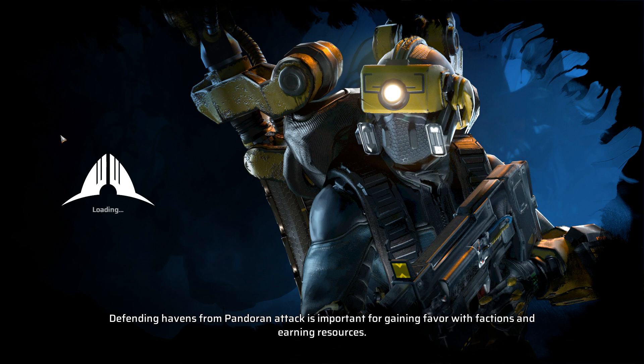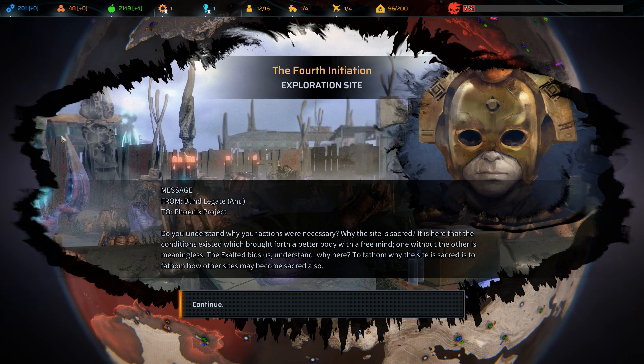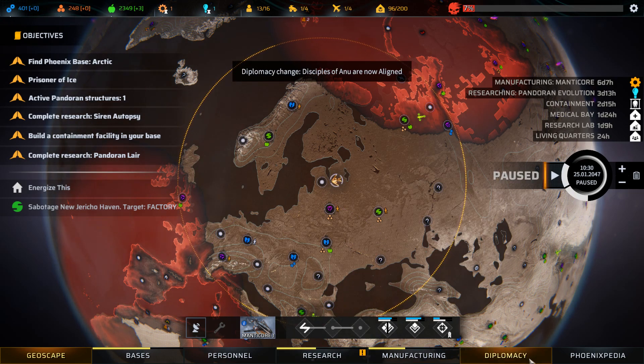I hope the Disciples appreciate what we've done here today. Tiny ended up three XP short. I wonder how long before New Jericho declares open war on us and attacks our bases. There's not really anything we could say — the Disciples told us to kill their guys, so we did. Your actions were necessary. Why is the site sacred? It is here that the conditions existed which brought forth a better body with a free mind. Keep on this path and you shall hear the voice of the Shadowed Hierarch, and after him, the wisdom of the Synod of Yearning.